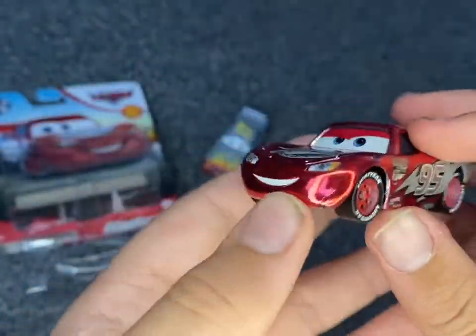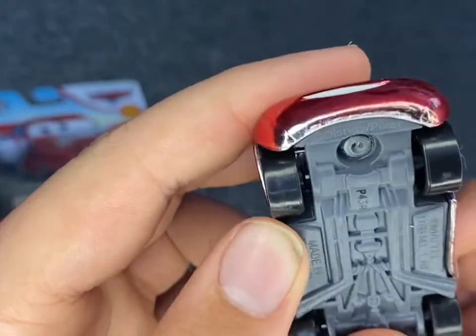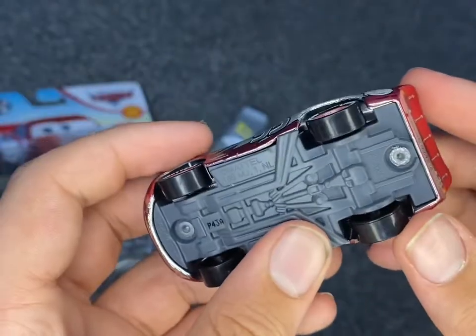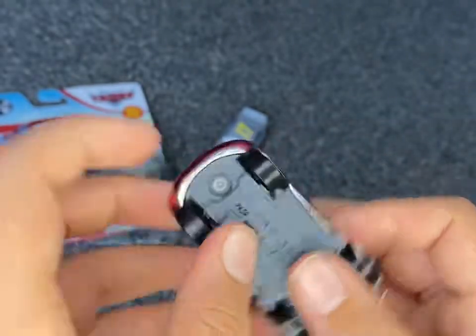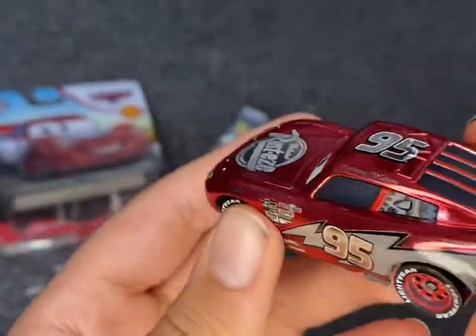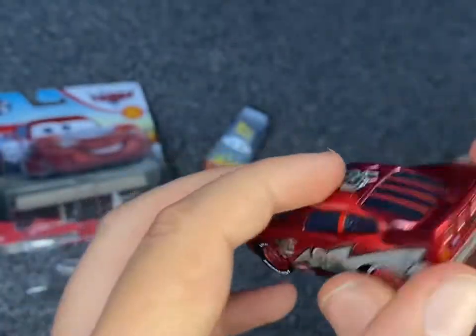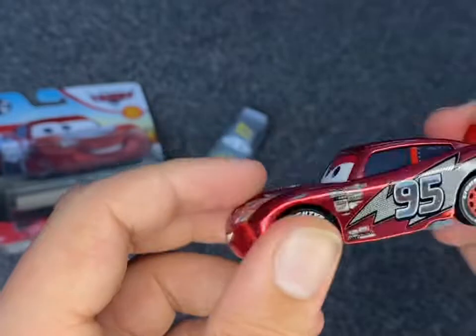Here he is! I like the expression — you've got the Cars 1 lightning bolt with the Rusteze stickers. It's a bit rough down there as you can see. This isn't the new 2022 Lightning McQueens because they now have holes at the top and bottom for the new tornado. I love the metallicness on here. I like how they made everything to do with Rusteze and 95 to be gray and the rest of him red.